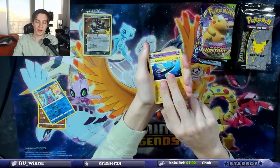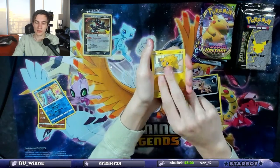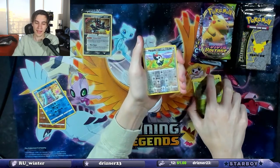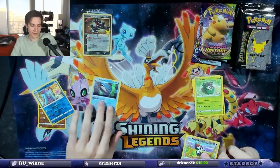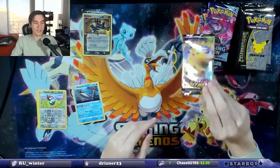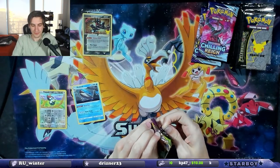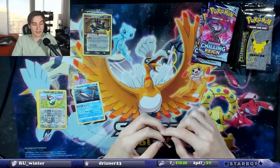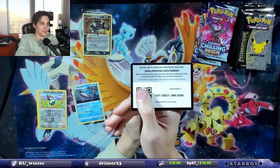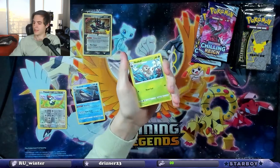Vivid Voltage — today's gonna be a good day. There's Water Energy, Electric Girafarig, Memory Capsule, Sandile, Joltik, Ferroseed, Shuppet, Skiddo, a Pikipek reverse holo, and then a Wailord — hey, that's a hit! Holographic, we'll take it. I was hoping for the rainbow rare Conkeldurr. If we pull rainbow rare Conkeldurr, I'll probably cry honestly.